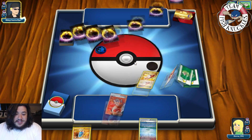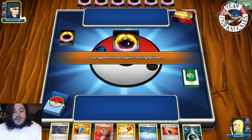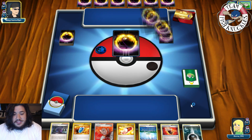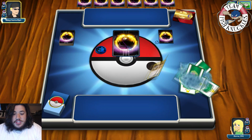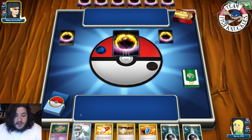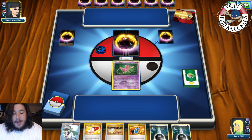We're going to mulligan. We actually haven't seen Ninja Boy being used at all on this channel — I don't think we've used Ninja Boy once. Put a Pokemon in the active spot, press done, get a new hand of seven. Can we start with Mew? Oh, we start with Mew! Can we get a turn one maximum energy wombo combo kind of thing? Let's see what's going to happen.